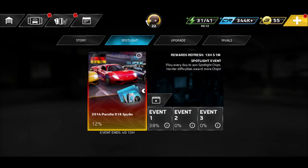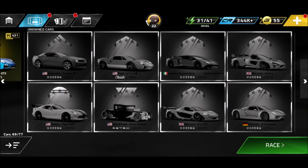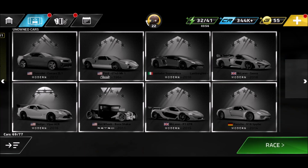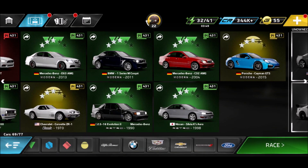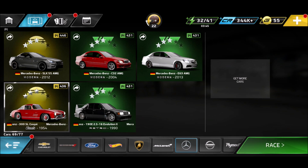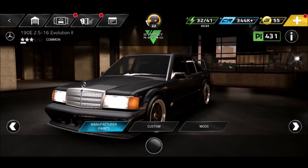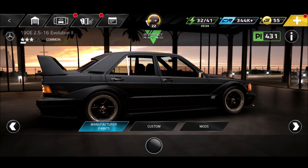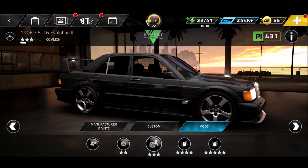Regarding the Porsche — I don't have the 918 Spyder yet. We can go all the way to the right and see what cars we're missing. We missed some American cars. We've got the Lamborghini, the 918 Spyder is missing, and we've got the Senna. Looking at Mercedes: SLK 55 AMG, the C63, the E63, the 300 SL, and the 190E — which is a freaking beauty, such a badass car. I always wanted one like this as a kid. Do we have some mods for it? Never really used those mods.